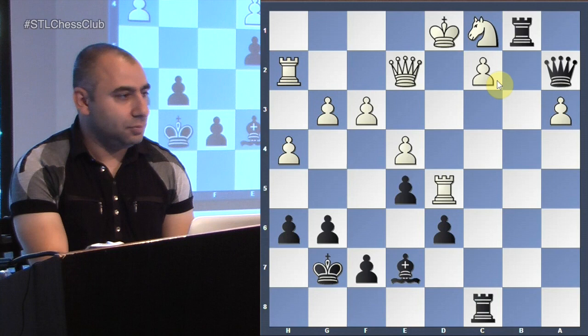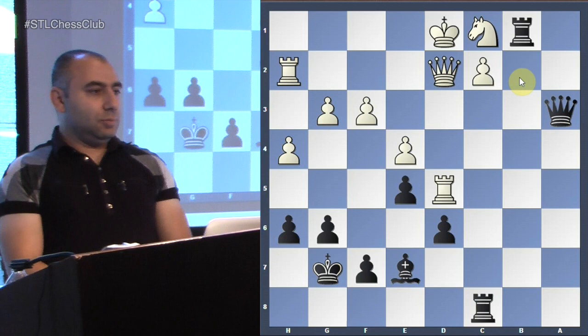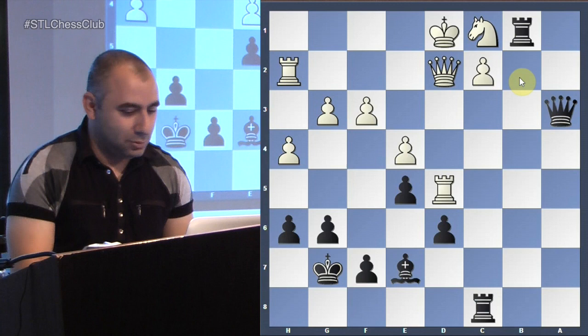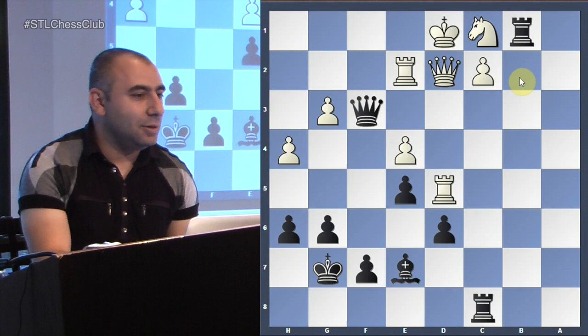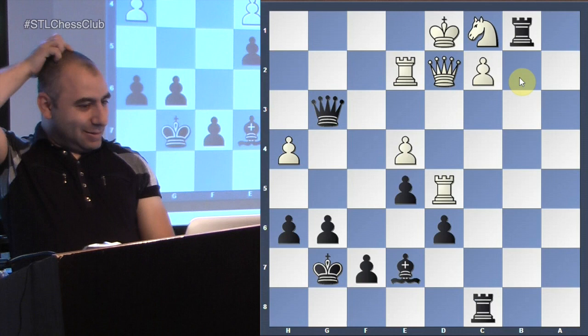Now he goes here — queen a3, taking the pawn back and threatening mate on c1. The only way to protect is queen d2. Now it's time to pick up some material — go ahead, take the pawn, check! He blocks it up. Absolutely — and this was essentially the last meaningful moment of the game, because it looks really painful to even watch.